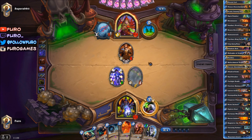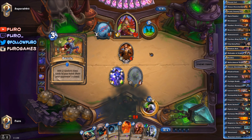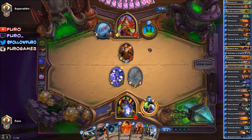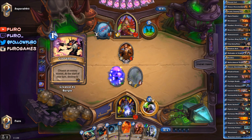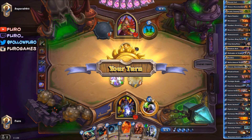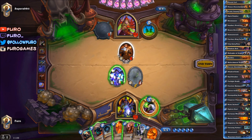Gonna hit the Dark Peddler. And the Burgle — you're playing Thief Rogue, aren't you? Oh, Corruption — that was a nice pick from the Burgle. In that case we are taking out the Tom Pillager, otherwise there was the option to just hit the face here.